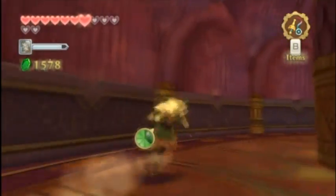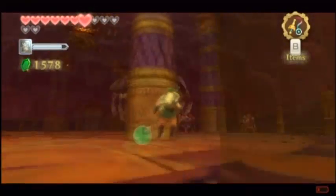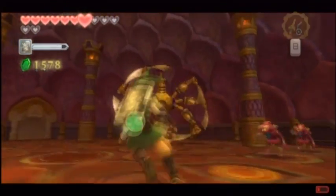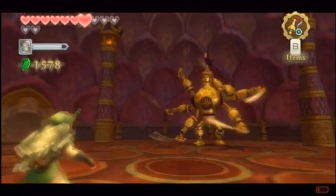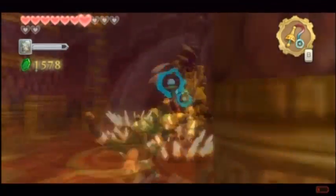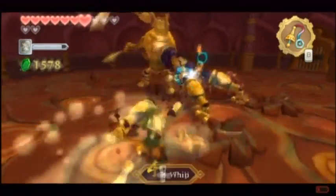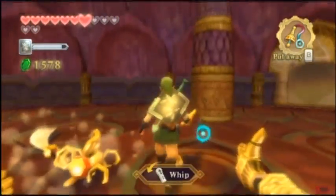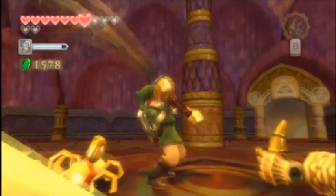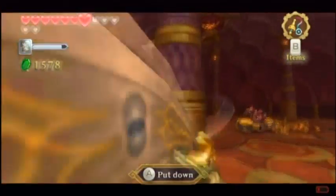There we go. Then he starts spawning redeads, so it's like, great. I just ignore the redeads — that's what I do. It's really hard to tell if you're gonna get hit when he comes down with all three of them. All we need is one sword, so... Alright, get away, get away, get away. You can also use the big sword to take out the redeads if you want, but they're not gonna be a problem.